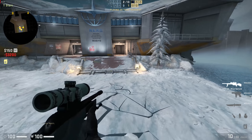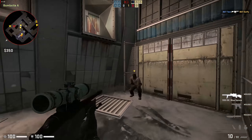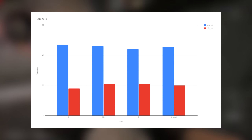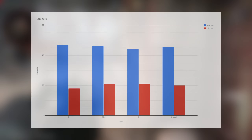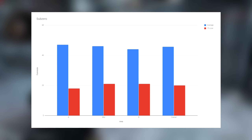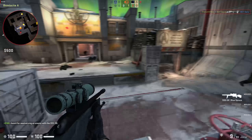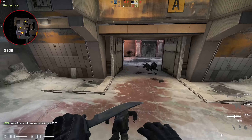Sub-Zero continues the icy theme, but let's say the temperature isn't the only thing that plummeted a bit. Framerates this time around were firmly in the mid-40s for average, and around 20fps for 1% minimums. All three main areas of the map performed fairly similarly, and it's too close to really call which areas perform best or worst. If you're planning on playing this map competitively with a computer like this, I'd probably want to overclock the CPU a bit.